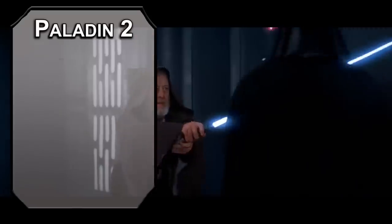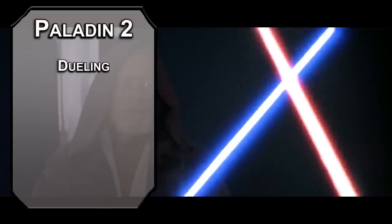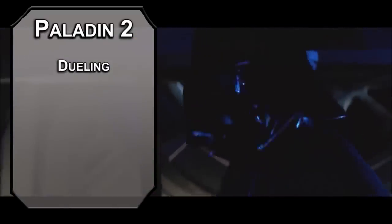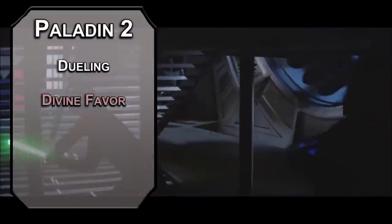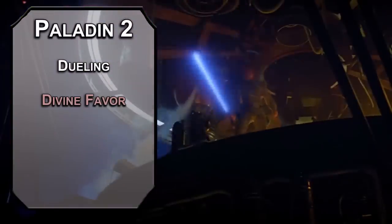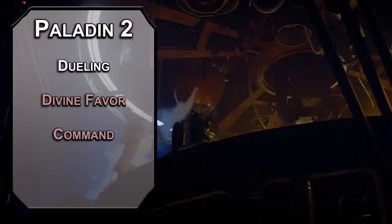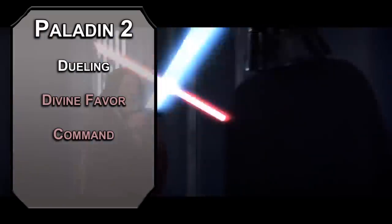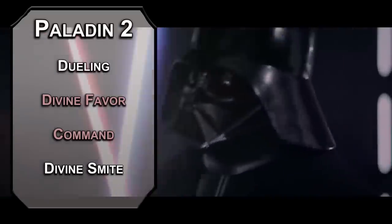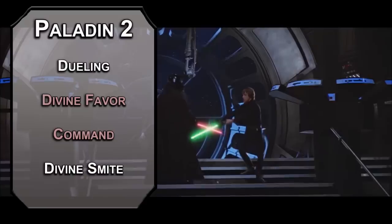Second level Paladins get a Fighting Style. I'd recommend Dueling — it gives you plus 2 to damage with a weapon you're holding one-handed, as long as you're not holding anything in your other hand. I'd recommend a Longsword; it's a versatile weapon, meaning you can wield it one-handed to deal 1d8 damage or two-handed for 1d10. With Dueling, it's actually more consistent to go one-handed, leaving your other hand open for spells like Divine Favor, which adds 1d4 radiant damage to your weapon attacks for a minute depending on your concentration — it's a light on a saber. You can also issue orders with the Command spell, which forces a Wisdom save on a creature; if they fail, you can give them a one-word command like Flee, Kneel, or Drop — it's like training a dog. Divine Smite adds 2d8 radiant damage to a melee weapon attack with an extra d8 against fiends or undead, in case there are ever any zombie younglings that want revenge. You use a spell slot for this and can add d8s with higher level slots later.